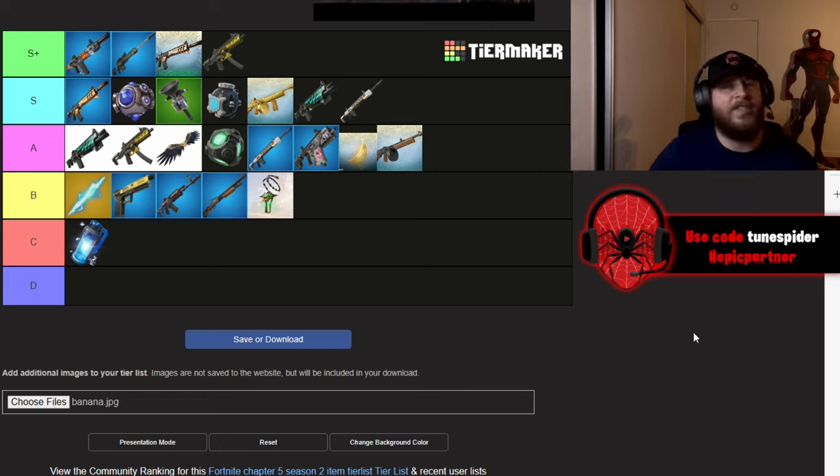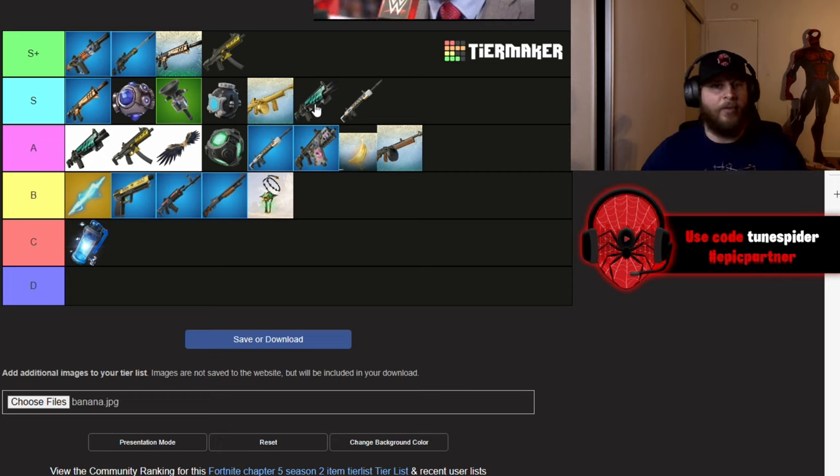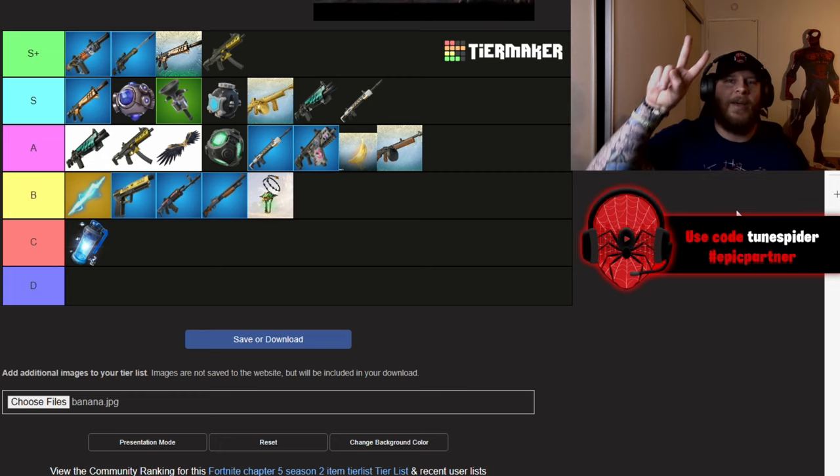That's my Chapter 5 Season 2 tier list. Let me know what weapons you think are incredible this season or which ones you think are awful. Let me know if you prefer weapons like the Zeus Lightning Bolt or Cerberus's Gatekeeper over a Frenzy Shotgun — I know in build mode you probably will. If you like this video be sure to drop a like, check out my other tier lists in the description or playlist, and I hope you have a great rest of your day. Peace!